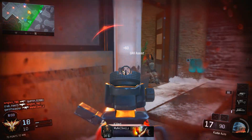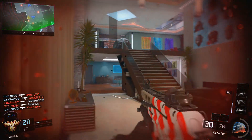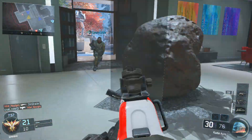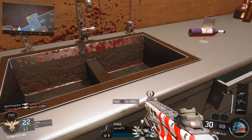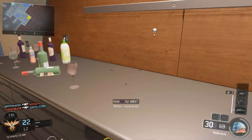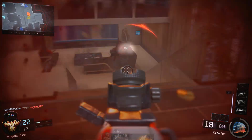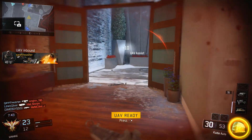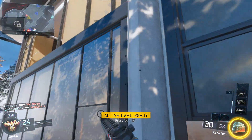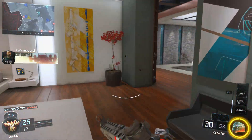I've walked up to people and meleed them and they can't see me. I've been using this for maybe 50 games now and I've been killed out of my invisibility only once. Every other time it's basically a free kill if you can aim correctly. You could lay down invisible, wait for two people to walk past, then turn around and shoot both in the back. It is so good.